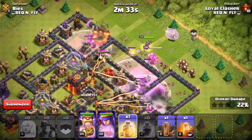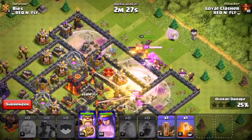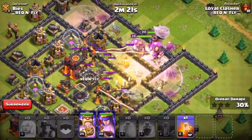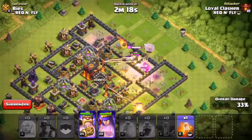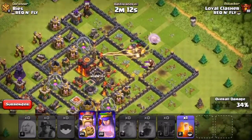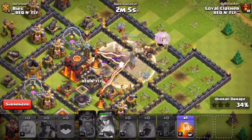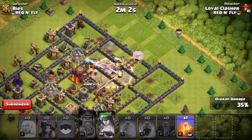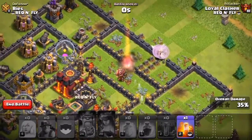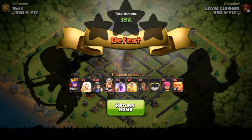These miners are actually getting crushed right now, not looking too well. The heal spells should help them out. We have our giants, queen, and king going in with healers. Since these miners are level one it's not going out too well, but 34% on a decent Town Hall 10 isn't too bad. We rage up our archer queen, taking out a couple defenses — 35%. We tried to take out the inferno tower but couldn't. We did get 35%, and once again these miners are only level one.